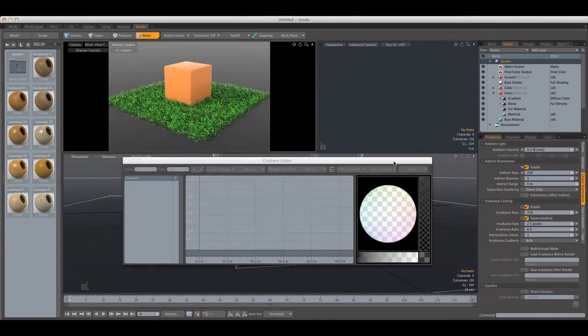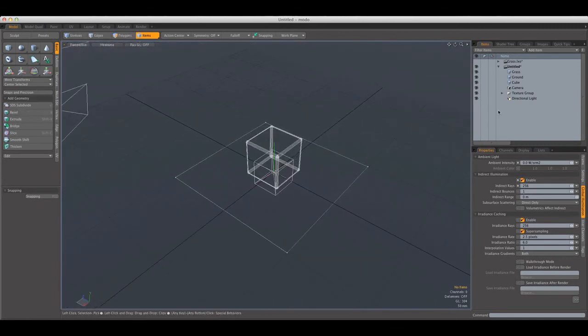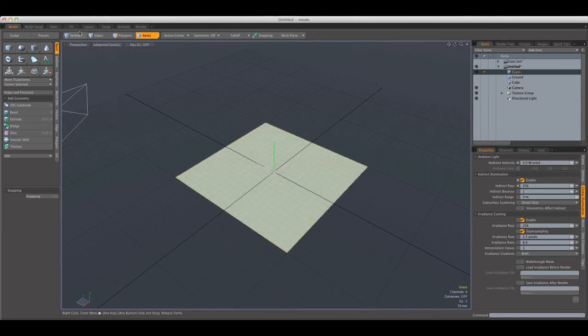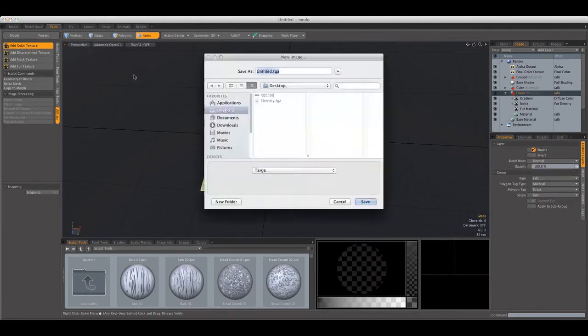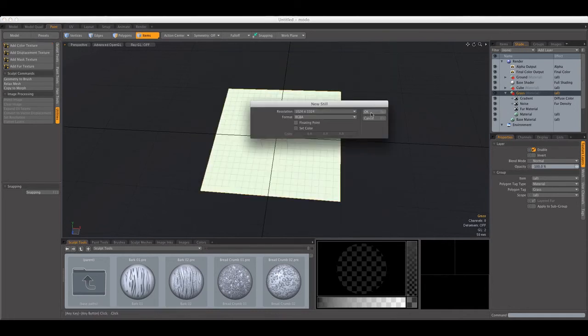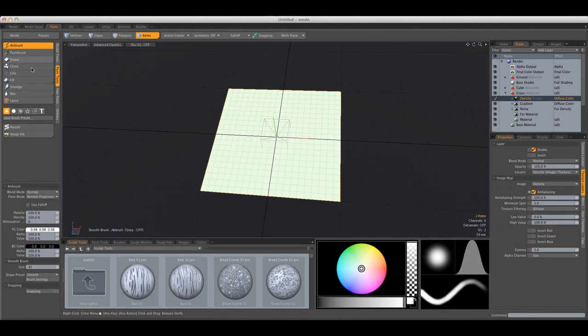Another cool thing about grass in Modo is that you can use maps to control the density and basically every aspect of the fur. I'm going to switch over to Advanced Open Geo, go over to Paint, then Utilities, and add a Color Texture — I'll call this 'density' and save it. Now I can paint. Let's say we have a field of grass and we want to have a road right in the middle. I'll go to the paint tools, select Airbrush Soft Brush Nozzle, and paint black.